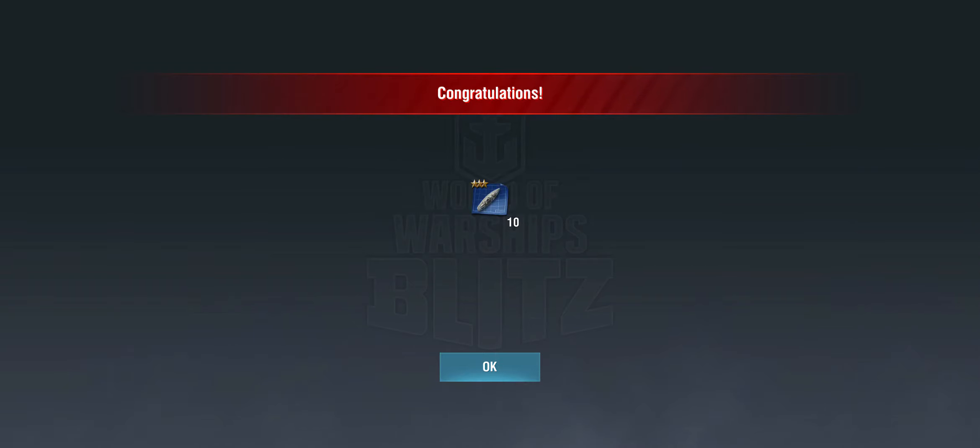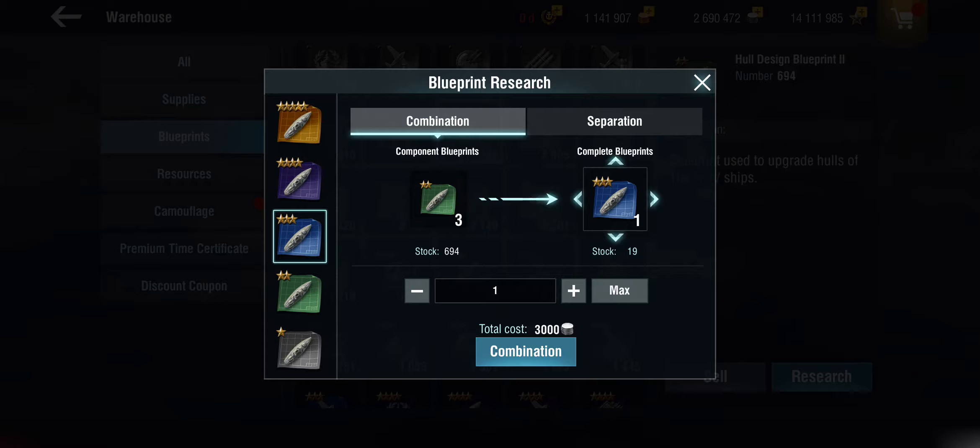You can also do it the other way around — break down a higher blueprint — but that only nets you one blueprint of the lower tier, which is really not what you want. So I would not recommend ever going for the separation, because you're wasting a lot of potential and you're going to need the higher tier blueprints at some point. You can chain conversions going upward through the tiers — so nine lower-tier blueprints can become one higher-tier blueprint. It does get pricey, but if you don't really need those lower tier blueprints, or you've got a lot of them, this is another way to make more blueprints.